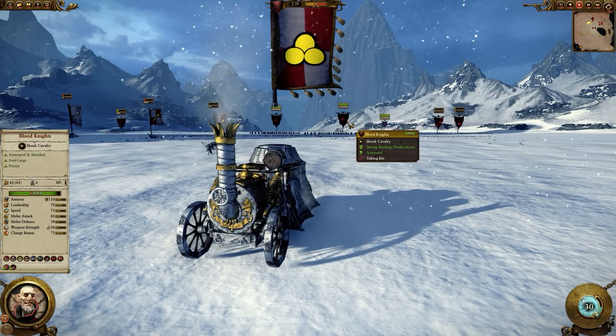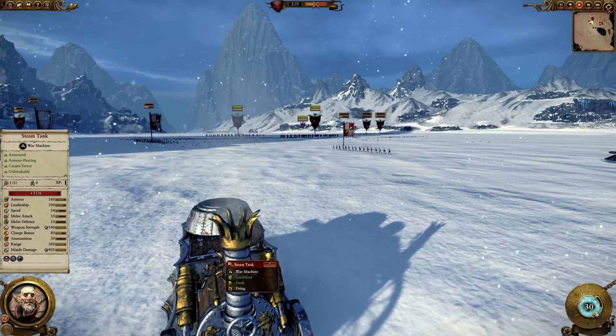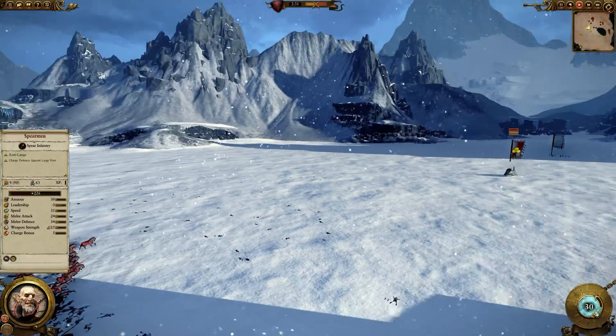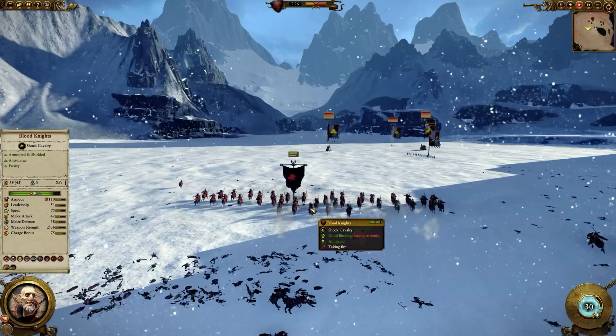In this battle, we're going to test two steam tanks against Blood Knights. The steam tanks are allowed to fire on the Blood Knights as they run towards them, and the shots from the steam tank are fairly accurate, already taking down six Blood Knights from one unit.